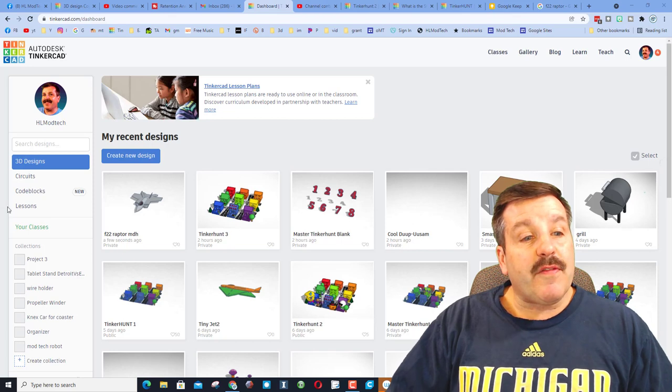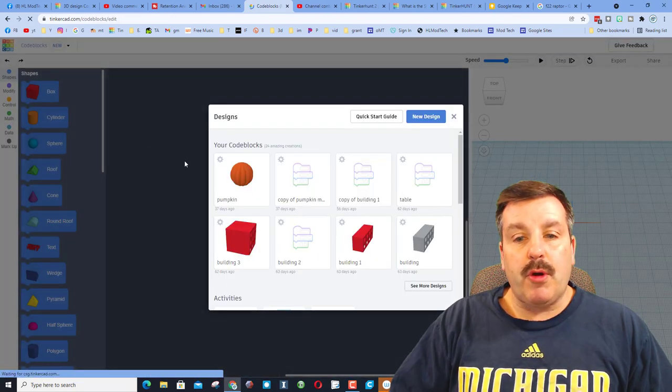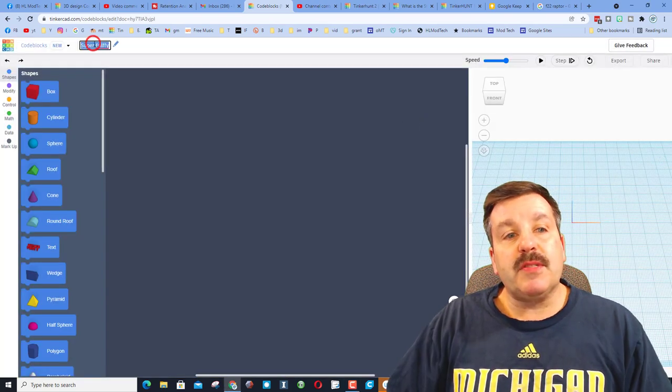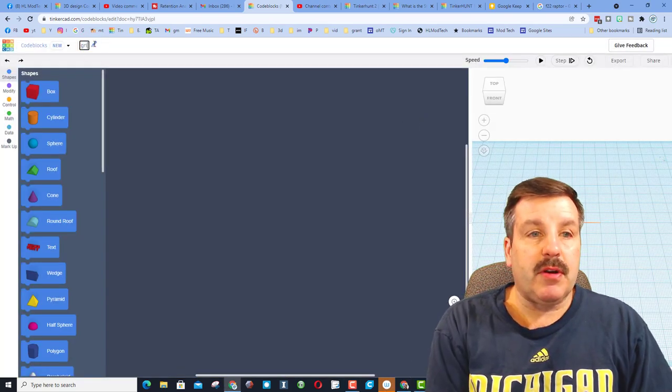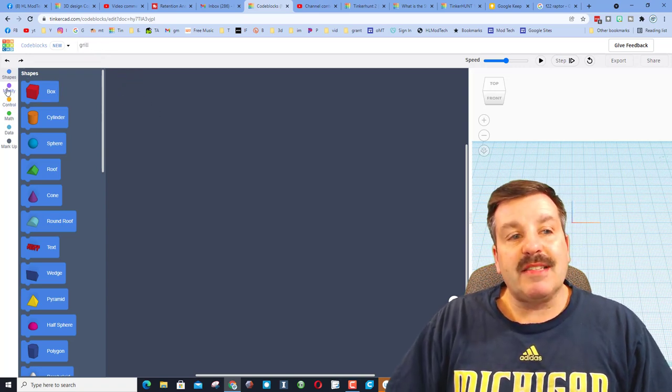The first thing is you need to hit Code Blocks and we're going to choose Create New Code Block. When this opens, hit Create New Design. The first step is always to name it — we're going to name this "grill." You could put your initials after it if you want.